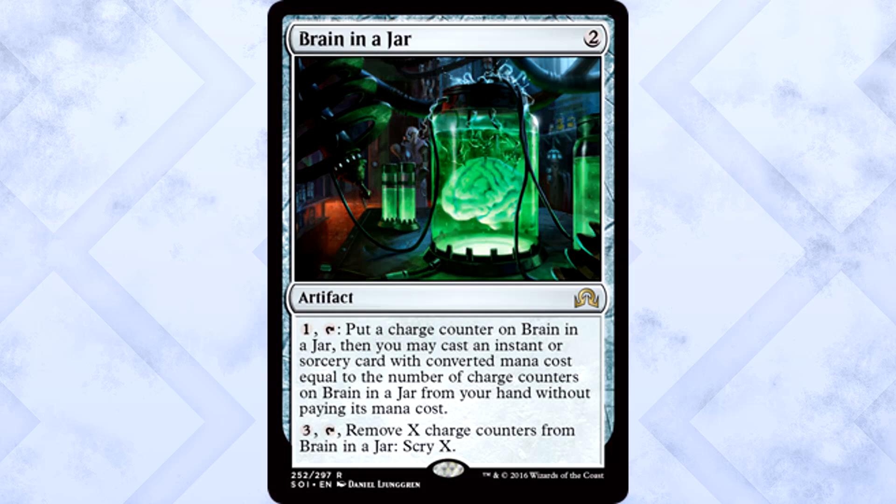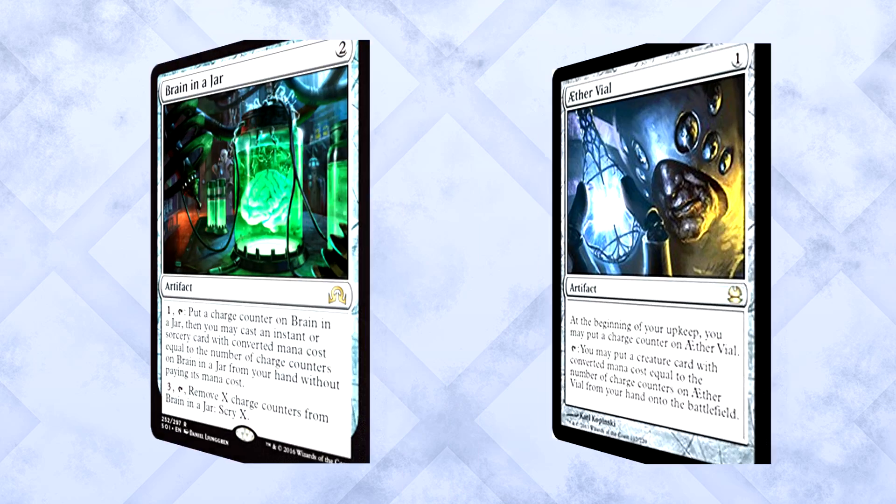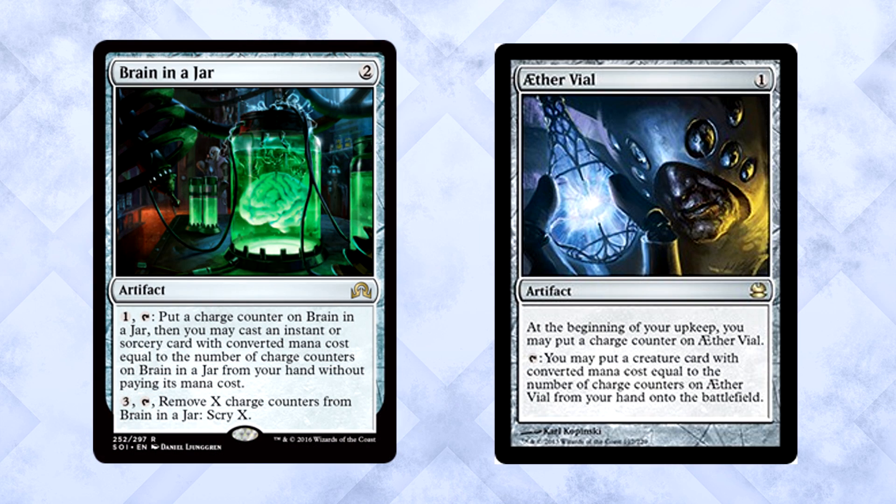Brining Jar is two mana for an artifact. You can pay one mana and tap it to put a charge counter on it. Then you may cast an instant or sorcery card with converted mana cost equal to the number of charge counters on the jar without paying its mana cost. You can also pay three, tap it, and remove X charge counters from it to scry X. Looks like we're diving right into some craziness right out of the gate.